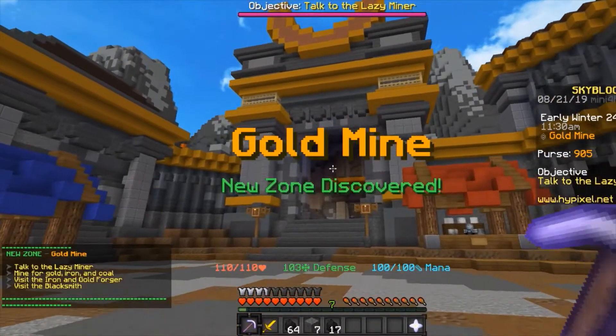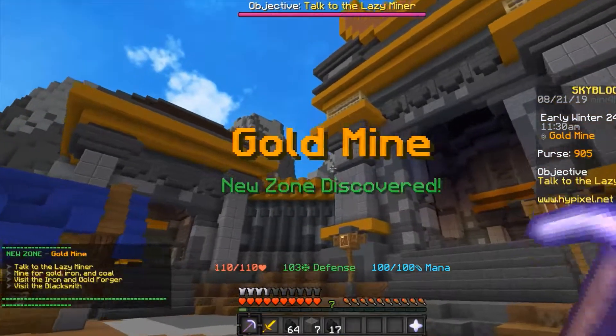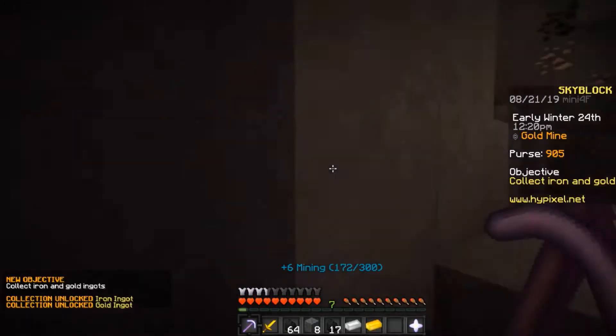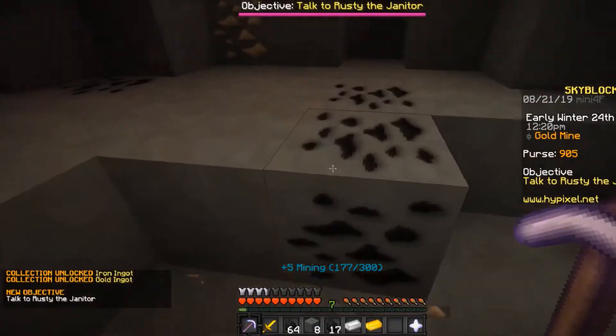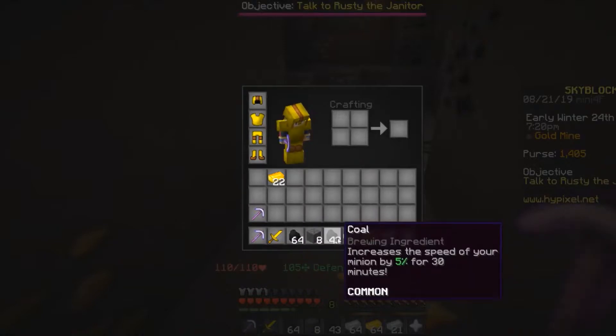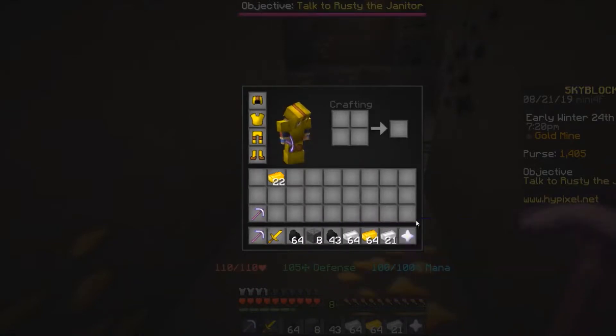The gold mine — this is a great place for collecting your first ores. Here is where you can also mine iron and gold, which can be useful for getting your first few mining levels. Now that I have enough ores for what I want to do, I can head back to my island.